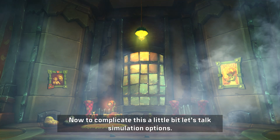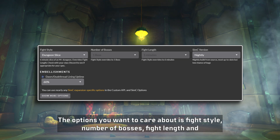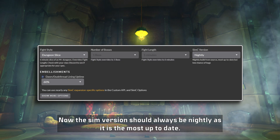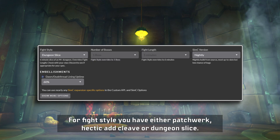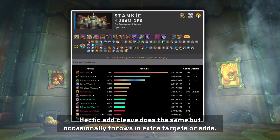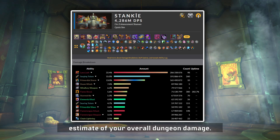Now to complicate things a little, let's talk simulation options. Under each sim type — Droptimizer, Top Gear, etc. — you have simulation options. The ones you want to care about are fight style, number of bosses, fight length, and SimC version. The sim version should always be set to Nightly as it is the most up to date, so the default is great. For fight style you have either Patchwork, Hectic Add Cleave, or Dungeon Slice. Patchwork showcases your max sim DPS on a fight with no movement and perfect gameplay. Hectic Add Cleave does the same but occasionally throws in extra targets or adds. Dungeon Slice tries to replicate a dungeon and gives a rough estimate of your overall dungeon damage.